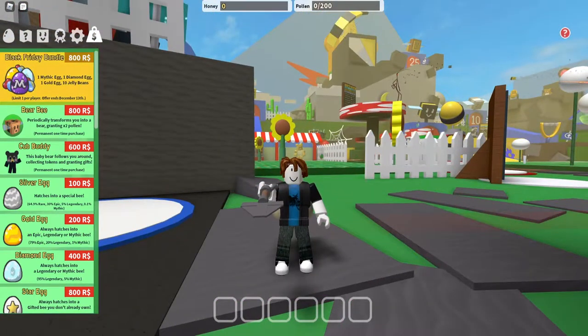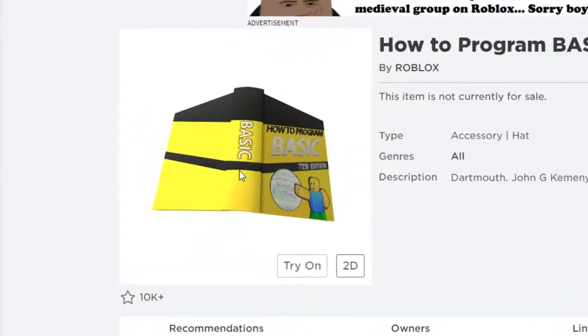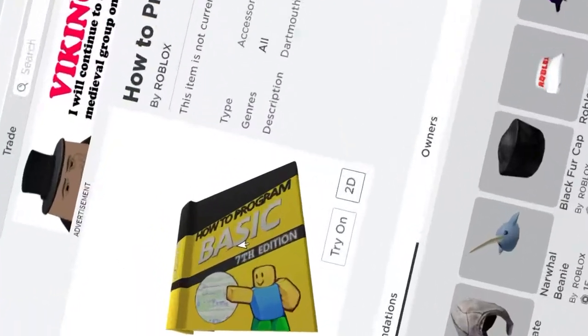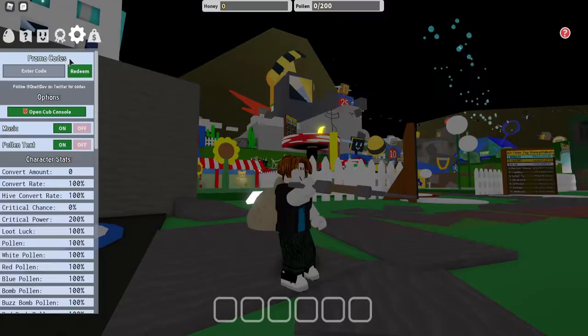What you want is how to program basic. I mean, just look at it — 7th edition. Basic. Look at the text.